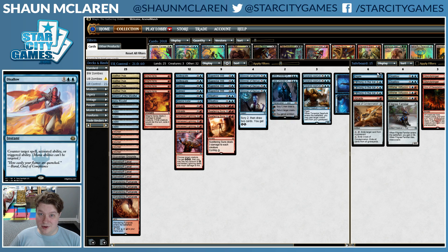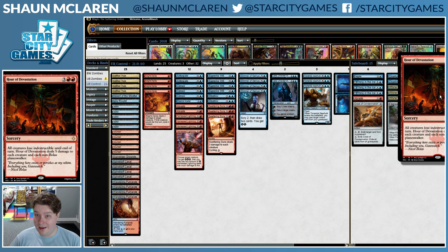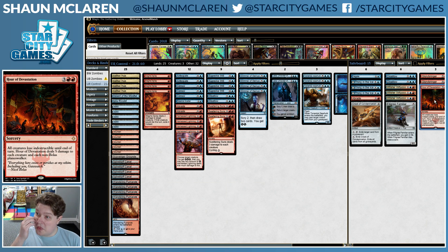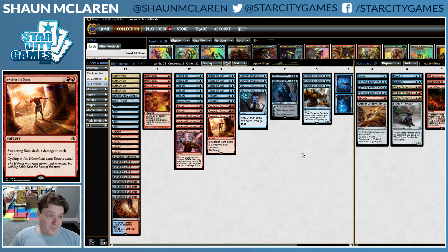Two Disallows for whenever we want more counters — good to have access to. Glorybringer is good for finishing and closing out games; opponents are siding out their removal a lot of the time, and Glorybringer is going to get a two-for-one at least, possibly even more. Hour of Devastation is not that great against Mono-Red because it's too slow, but pretty much good against any other creature deck post-board when they're bringing in Planeswalkers and the games are getting scrappier and you need some way to clean up threats and Planeswalkers. So yeah, that's the deck. I really like Blue-Red, but Mono-Red isn't the greatest matchup, so we'll see if we've solved the matchup and play some games. Let's get to it.